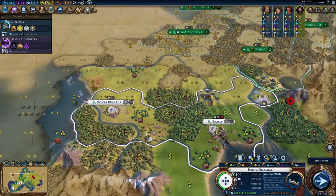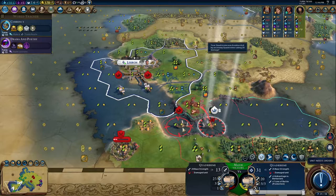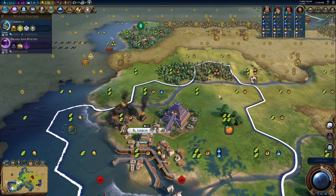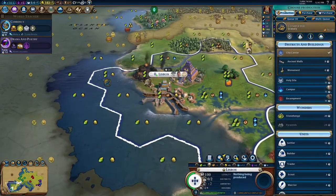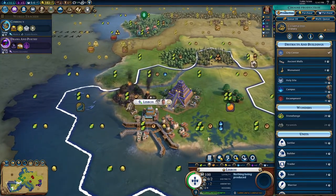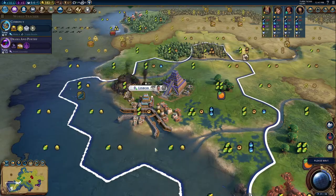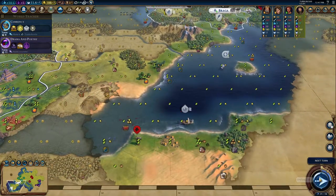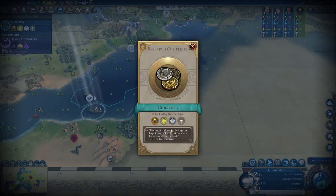Let's grab Ancient Walls in case Ambiorix gets any funny ideas. He should still continue settling Germany. We did get Naval Tradition. Looks like he's just exploring — thankfully not positioning outside my capital. We have plus ten science, which is nice. I think we'll go for another settler and get some extra gold for a warrior. Continue exploring over here. We have some very nice lands to settle — I don't know if I'll be able to settle Rome in time, but I do want to settle North Africa.